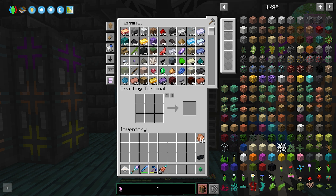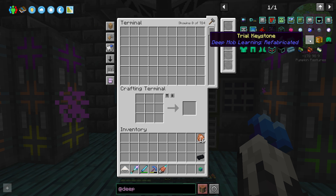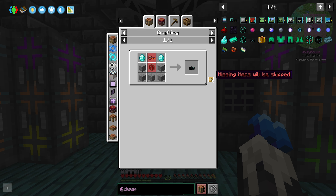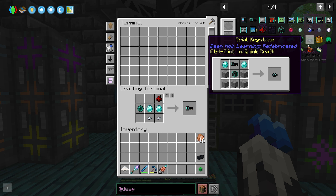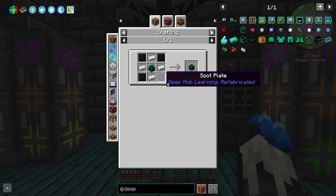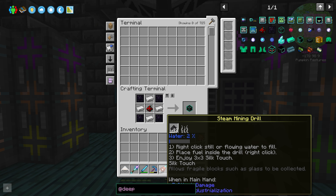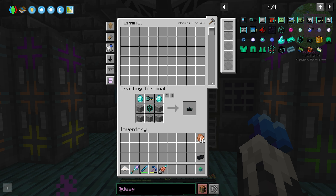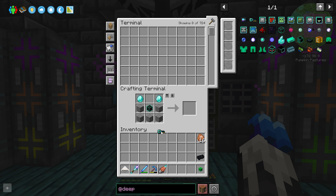So we need what do we need for Deep Mob Learning. The way I'm gonna do it — I think it's the most fun — there's a trial keystone. I make a key, that's simple enough. I'm gonna need that on me actually. We can make one of those. Let's see, there we go.